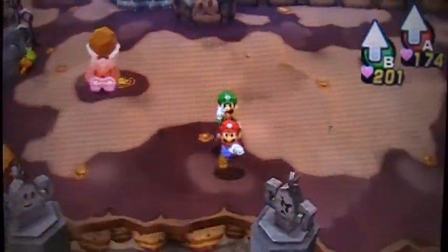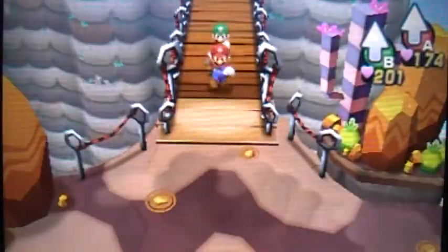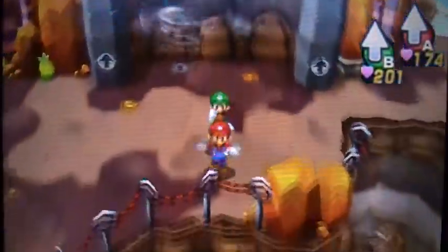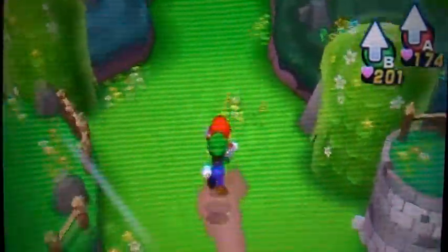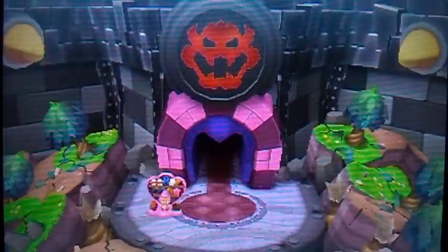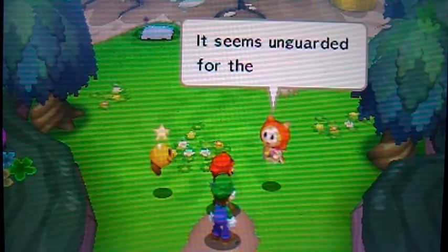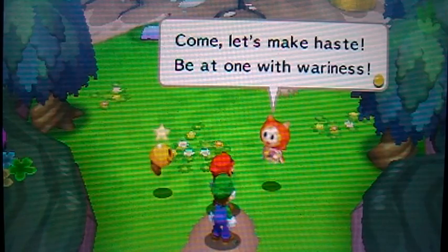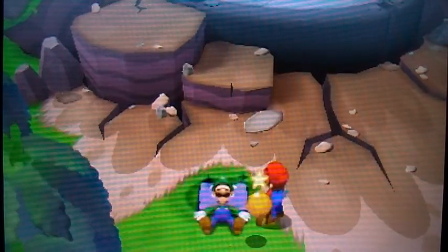Now that we're really done with all the pillows in Mount Pajamaja, there's only one more pillow left - and that pillow is at Bowser's Castle! I'll just meet you at Bowser's Castle where we will un-petrify it, and then we'll be done with all the pillows. Now we're here just outside of Bowser's Castle. We'll actually be officially going here later, but right now all we're going to do is un-petrify that one pillow. Luckily the only pillow at Bowser's Castle is outside of it.